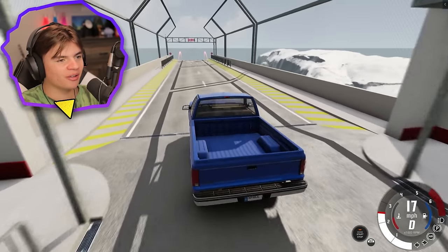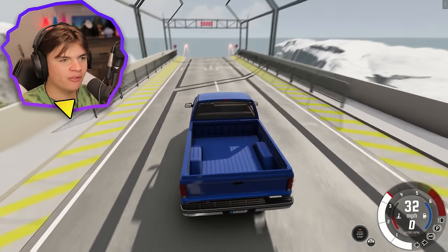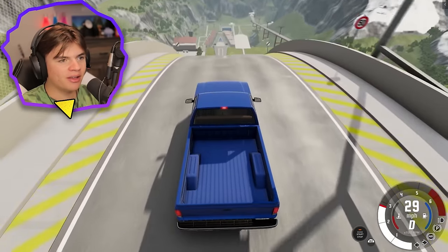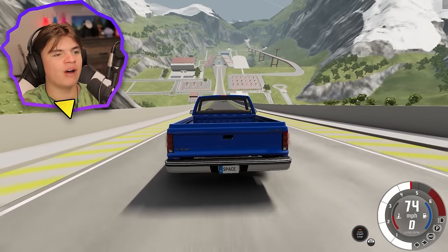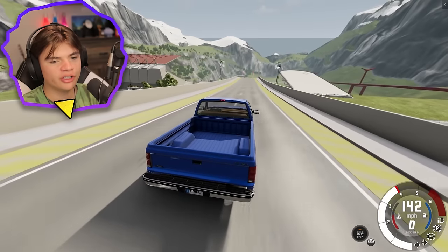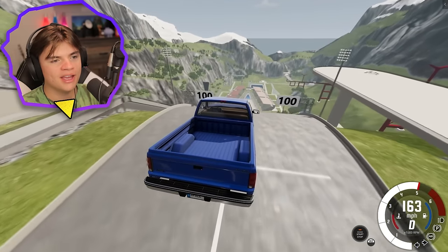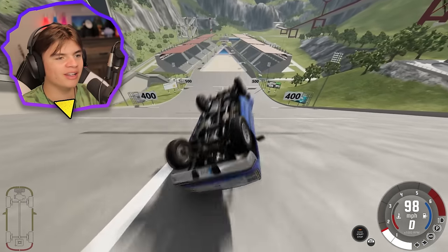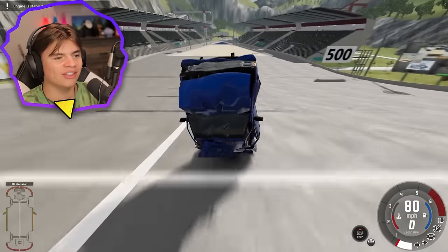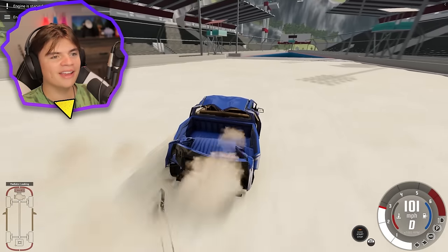Finally, the giant ramp. Back in earth gravity. We have this huge ramp and it measures how far you can go — 145 meters. We got like almost 300 miles an hour, then we start rolling. I think we lived through that maybe, and then we go into the water.